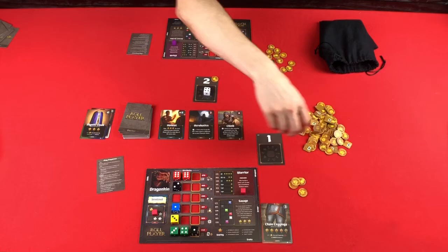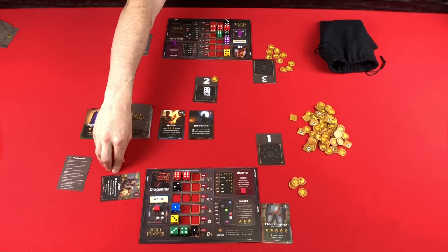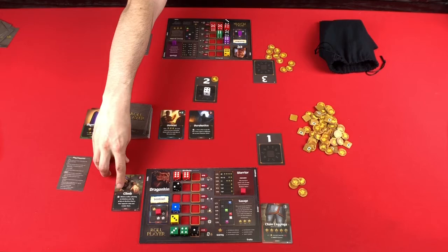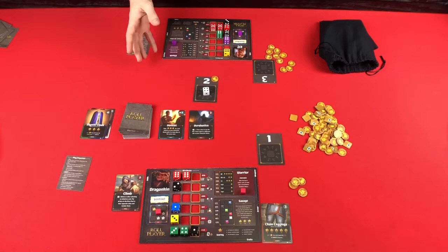You might want to get the climbing skill card. Skills go right here and give you an ability you can use — but whenever you use it, you have to move your alignment. If you can't move your alignment, you cannot use the ability. Once a skill is used, it's exhausted. At end of round, one of your skills can be brought back. If you've used all your skills in one round, only one will be ready again next round. This particular skill says that before you select dice, you flip all of them over, then reorder them and choose — giving you more flexibility in getting the color and numbers you want.